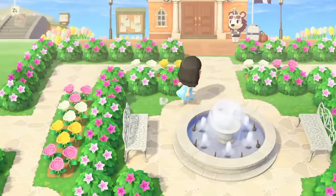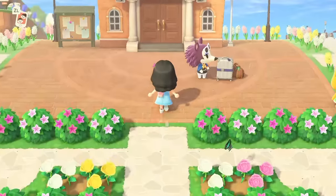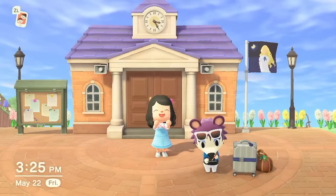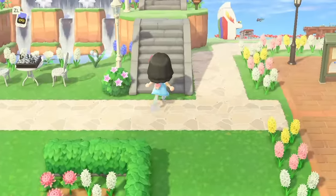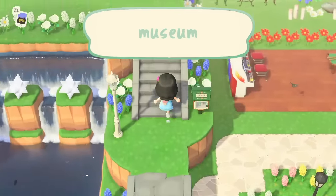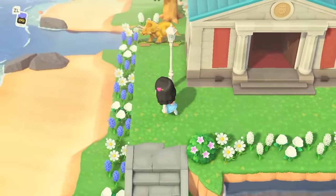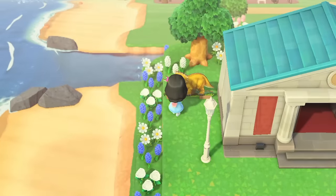Above the garden, we have the resident plaza area, and for my island flag I chose a photo from the movie When Marnie Was There because I thought it also fit with the little moon theme I had going on. Next we have the museum — I've seen so many people have extravagant entrances with their dinosaur fossils, but I just have this little guy and he's pretty cute.